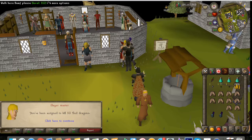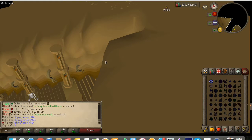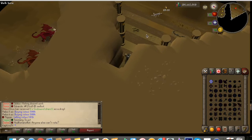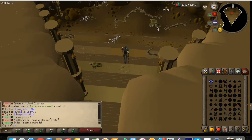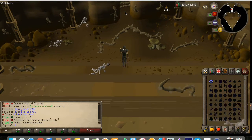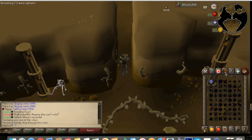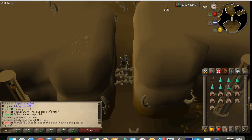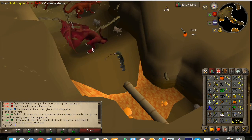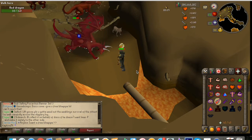We are going to Brimhaven dungeon. As you spawn in, if you turn the camera around you can actually see the red dragons right away, which is nice. We're gonna figure out how to get all the way down there. Hopefully I don't get wrecked — I've been doing quite well on this server. Across the log here we go — he doesn't target me. Got to protect from magic and yeah, that's about it.